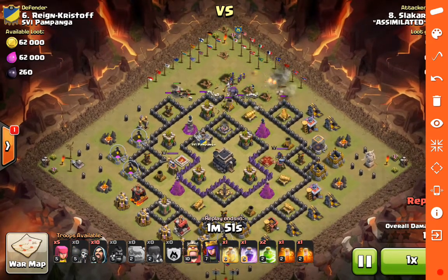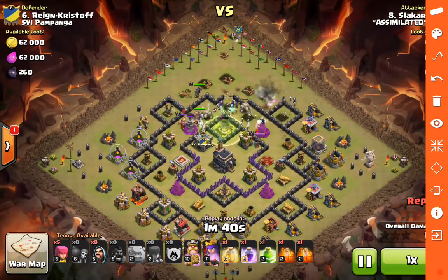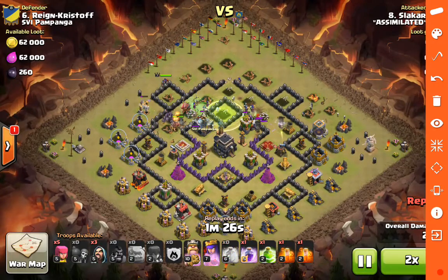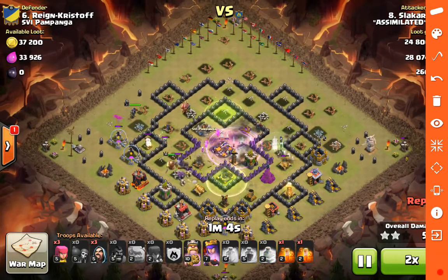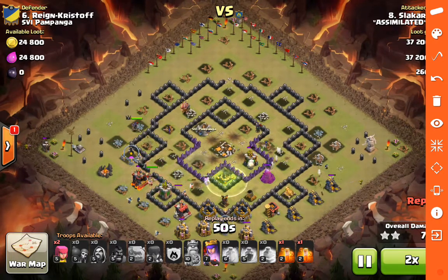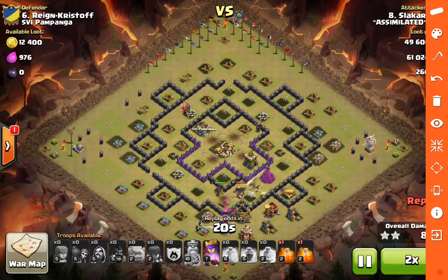Everything redirects and funnels right to the middle where he has a jump spell waiting to access the core and get into that expo. The jump spell goes down. The golems split and spread around the base as designed, but the skellies and kill squad go to the core - perfect, because the DPS is all in there. Defenses are focused on the golems running around the outside, while the witches and wizards take out the interior buildings. He has the jump spell to exit. Unfortunately he had no troops left in the core to exit, but BK jumps in there and uses it to help take out that expo, then jumps back out.